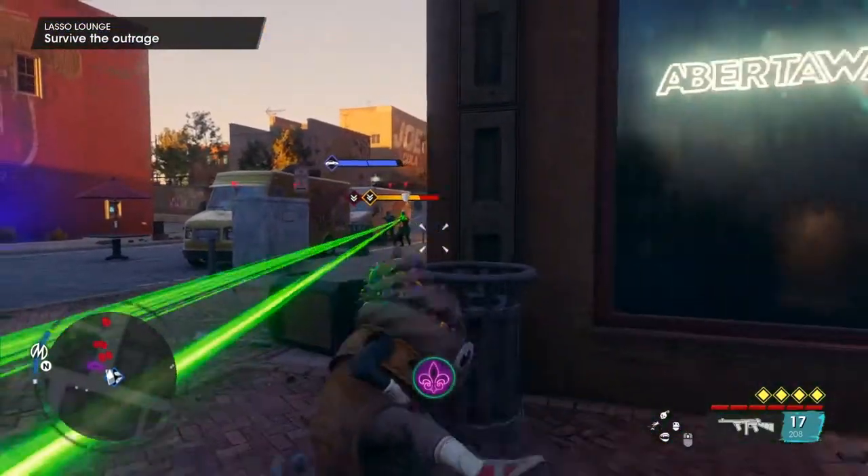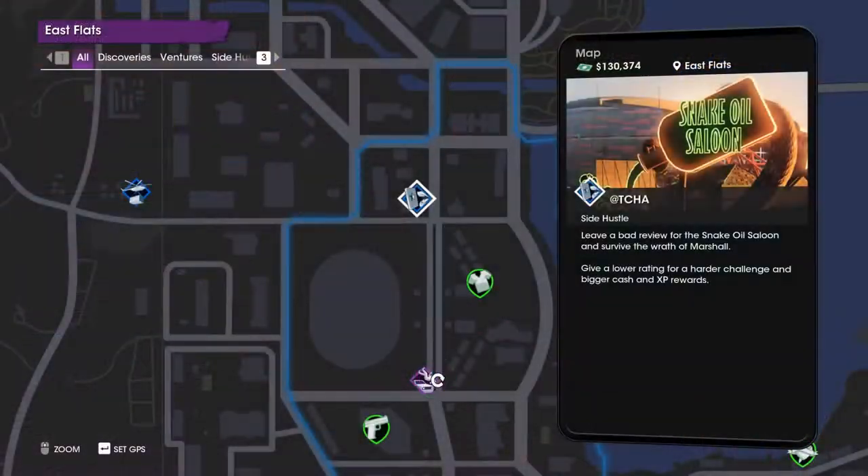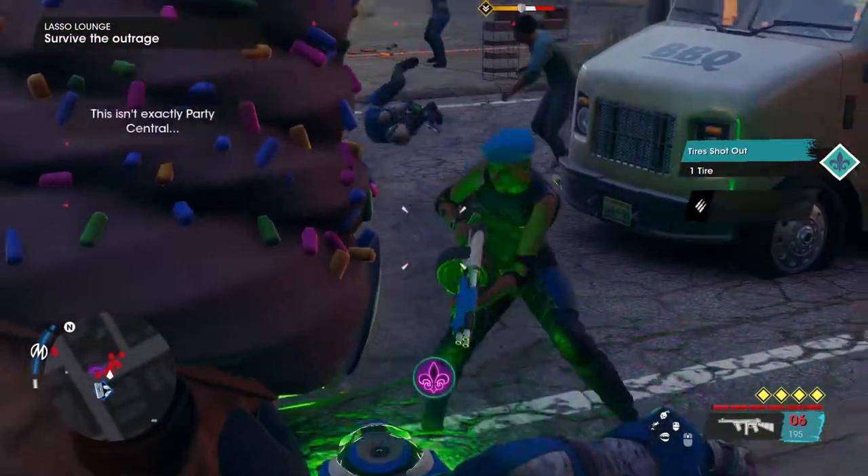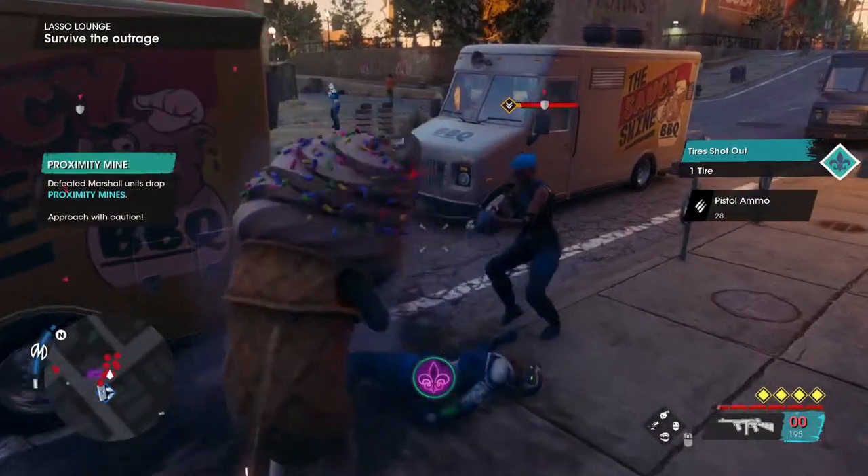While messing around with the side hustles, I noticed that one side hustle called Atcha was incredibly short and gave out a lot of money. This side hustle is available really early on in the game, so doing this as early as possible is a really good idea.